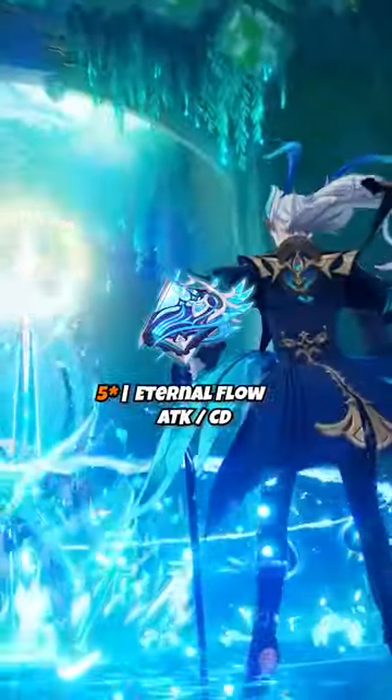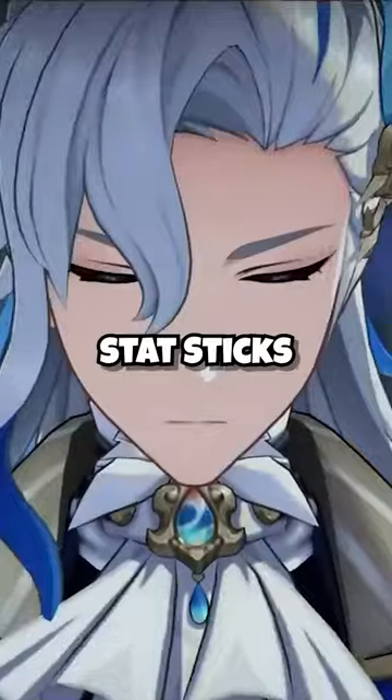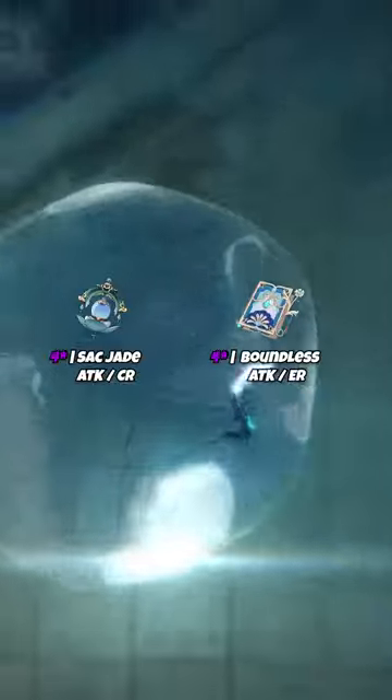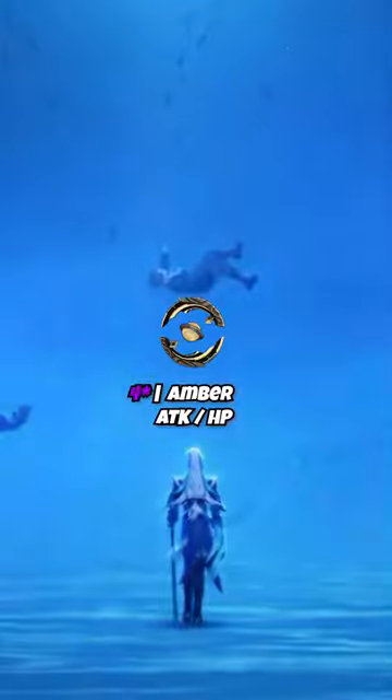Neuvillette's signature weapon is Tome of the Eternal Flow, with several other options being excellent. Using stat sticks like Kagura's Verity and Lost Prayer will be fine if you don't have the other 5-stars, but it's highly recommended to use Sacrificial Jade or Ballad of the Boundless Blue since they synergize well with his kit, and Prototype Amber if you are free-to-play.